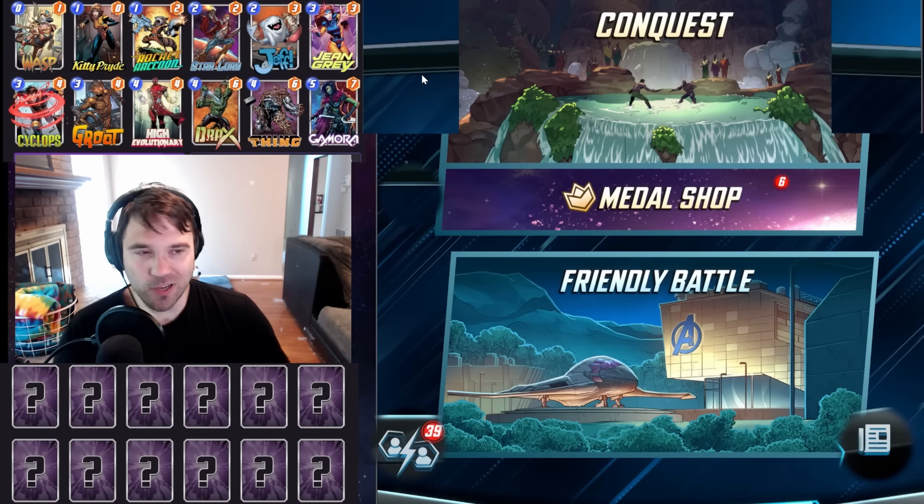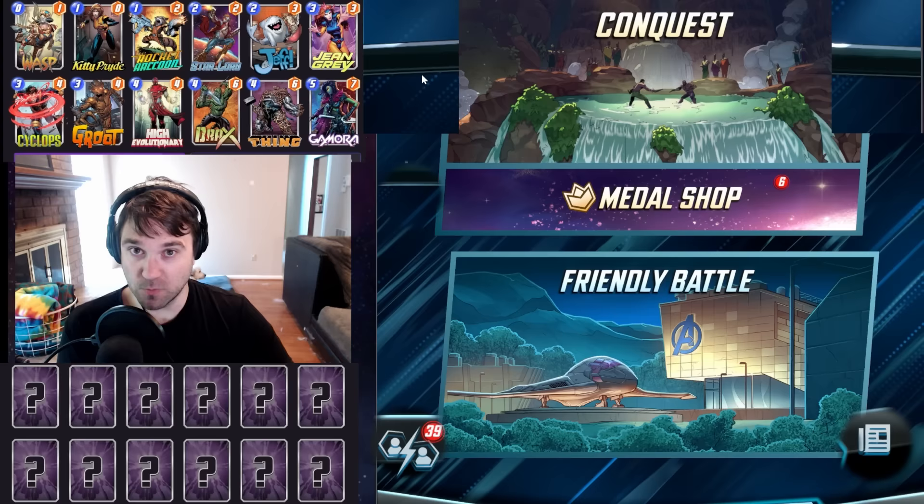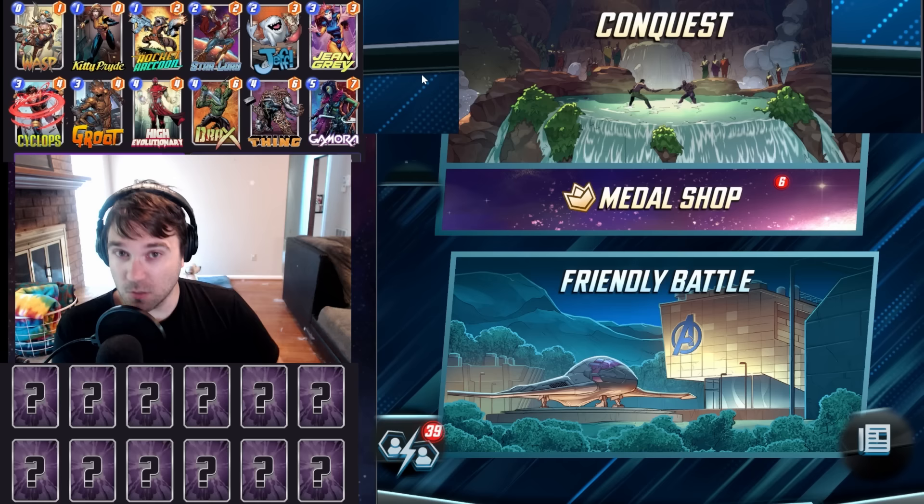Hello everyone. We recently had Spotlight Cache's release in Marvel Snap, and with Jean Grey being featured, more people than ever have access to that card earlier than before. There are a lot of cool ways to brew with it — you can use it as a control element, leverage its ongoing ability, or use it to guarantee that your Guardians trigger.